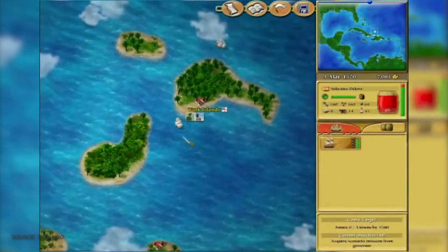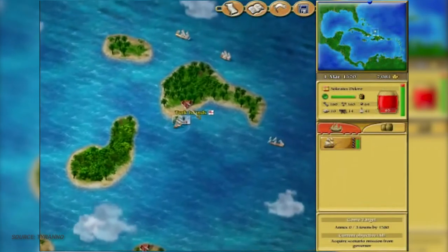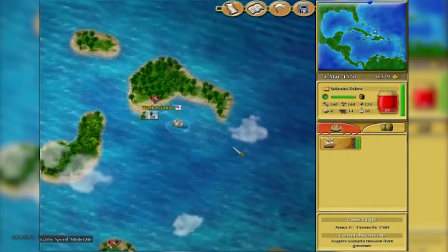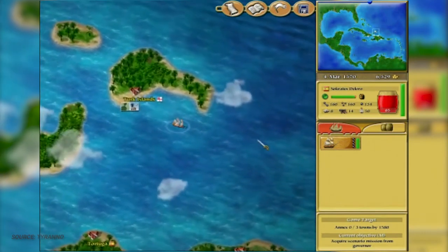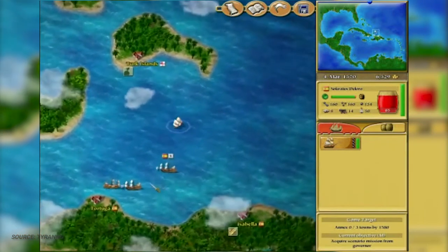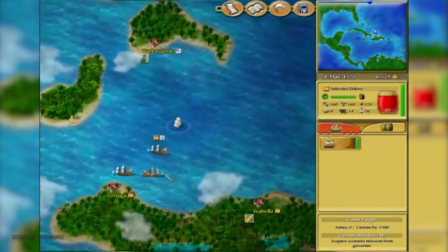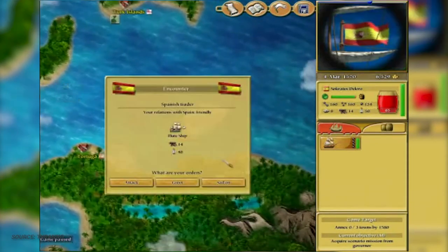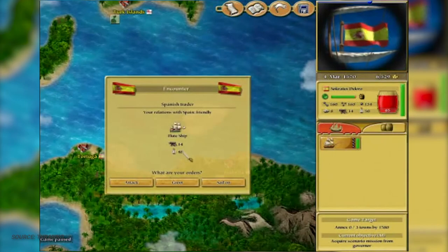There is also a second type of combat encounter involved specifically with port annexation. Certain nations at times will want to expand further across the Caribbean, and they'll commission you to do so. Also played from an almost top-down perspective, you'll attack a city's shoreline defenses, and once you've hammered the city with enough cannon fire, you can annex the town for your associated nation.